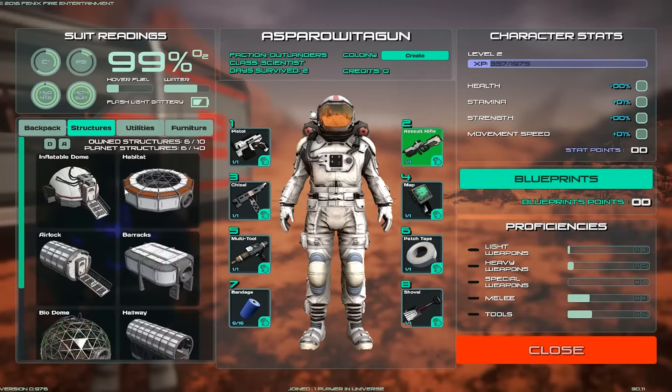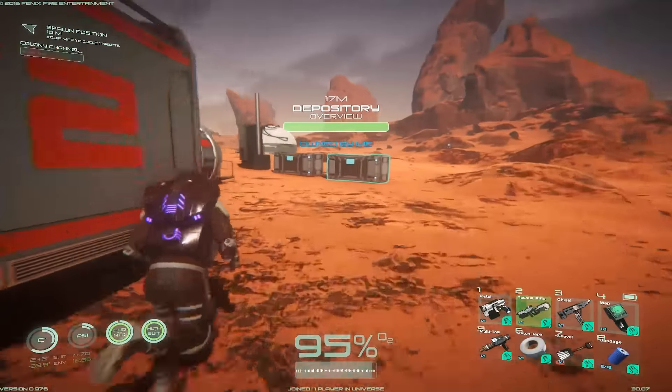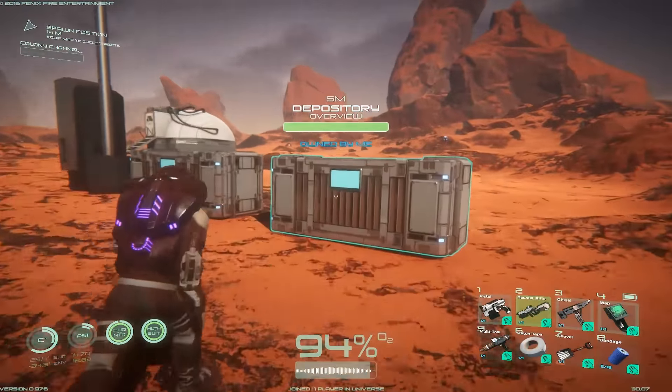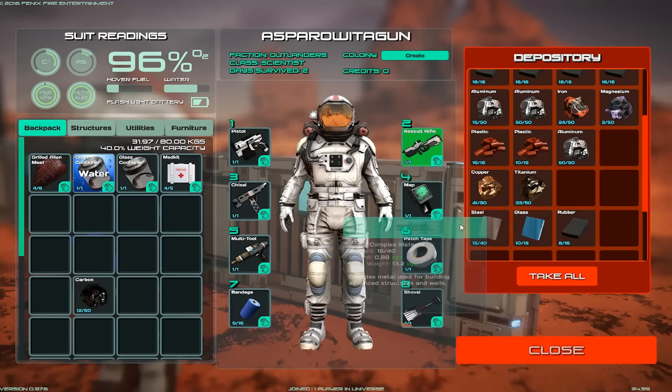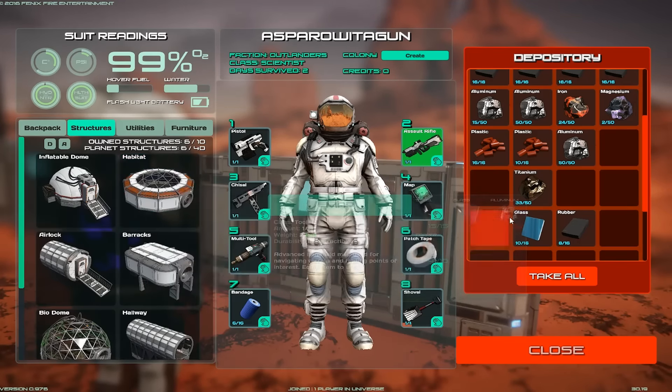I guess they did it as a gameplay mechanic so you don't lose your oxygen area. There's another really weird thing — I'm going to grab my stuff to build a habitat just to show you what I encountered, which is very odd. I was not expecting it at all.